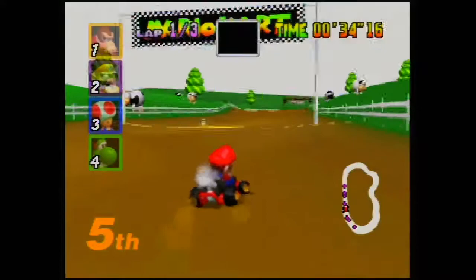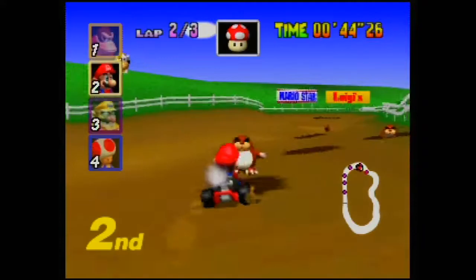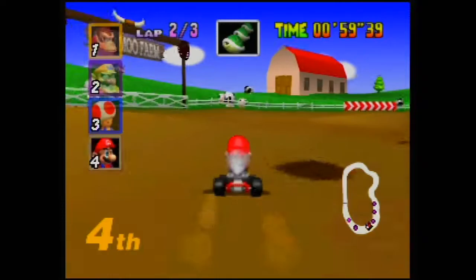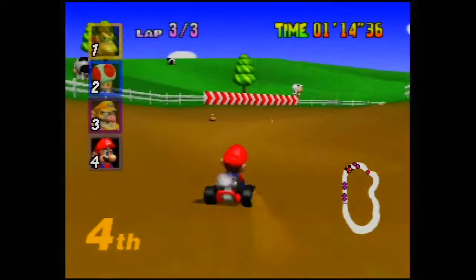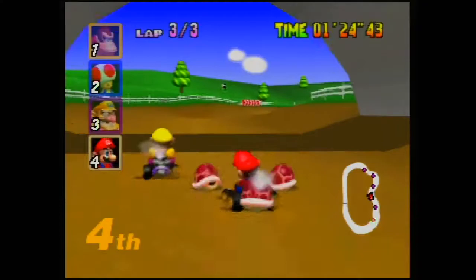Oh, man, we're getting such good items — lightning and stars! This is the first game, I think, that introduced the blue spiny turtle shell. Keep hitting those guys. So the blue shell is the bane of any good player's existence. Basically it is a shell that somebody who's fallen behind will pick up. And they can use it and it will seek out the person in first place. It'll fly around the entire map, find the person in first place, and just hit them. And I think the blue shell is actually pretty unfair.